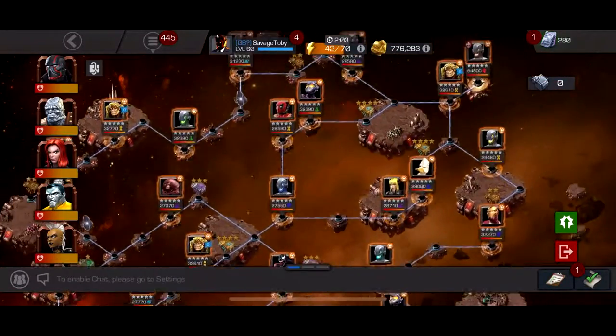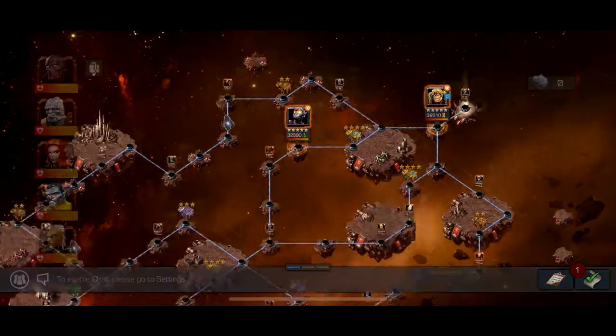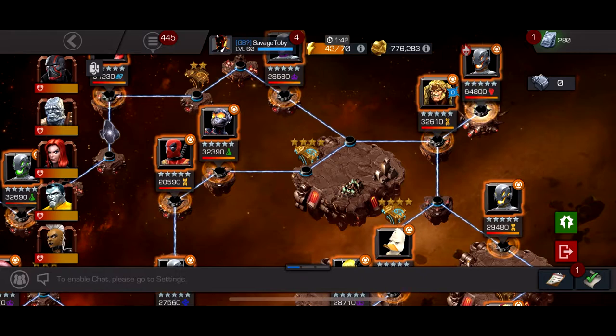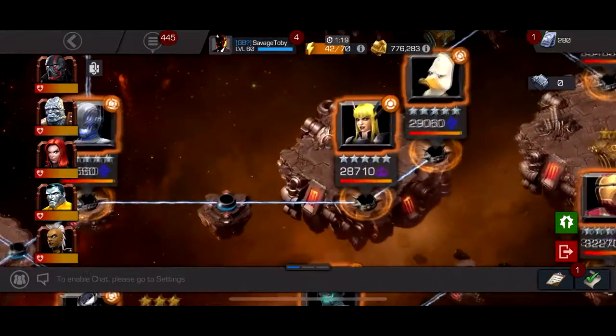Another two hard fights are these two Wasps. Wasp is kind of hard to play against but once you learn how, it's good. This specific Wasp has Aspect of Chaos, which you can use to your advantage — every 10 seconds your HP pools switch, and after four seconds they switch back. So you can wait out the 10 seconds, then once your HP pools switch for that four-second window, take some massive blocked hits or even hits to the face if you're brave, and after the four seconds switch back — all that damage she did to you goes back to her.